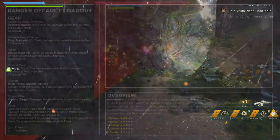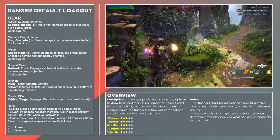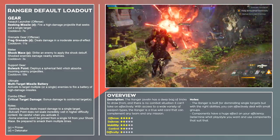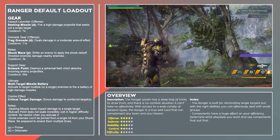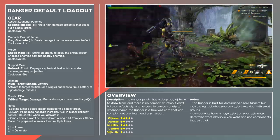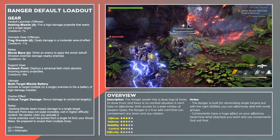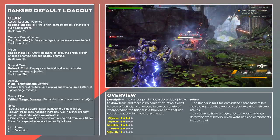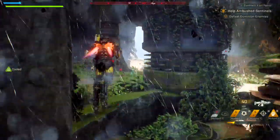The Ranger's default loadout features two detonators: Frag Grenade and Seeking Missile. There aren't any special characteristics in Frag Grenade, but Seeking Missile can stagger enemies or knock some flying enemies out of the sky, which can be helpful if you need some minor crowd control on targets like the Scar Hunter. The main limitation for this loadout — and any loadout with two detonators — is its reliance on support from teammates for setting up combos and shredding shields.